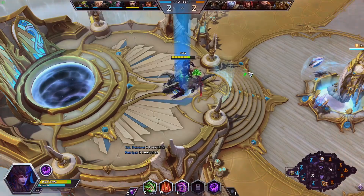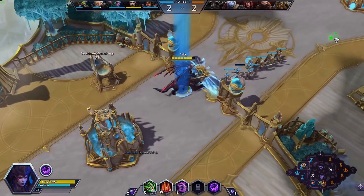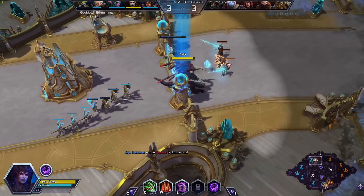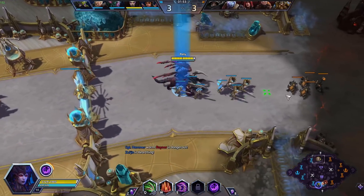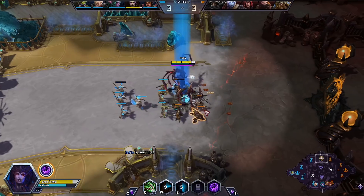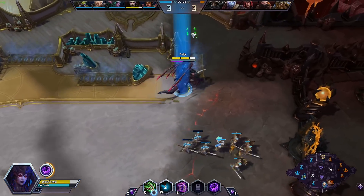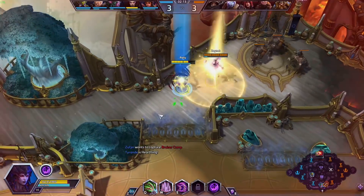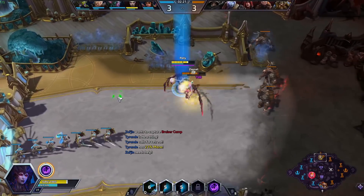I'm going to go back for an early base way earlier than I would have liked. That's kind of what happens when you're just walking into Yrel, so we're going to play a little more cautiously now. She does, of course, have a ton of sustain. Yrel's missing — we can take mercenary camps really easily on Kerrigan as well, and oftentimes we barely lose any health or shields doing it. Yrel's not the same case, so if she's still missing we might want to go check this.